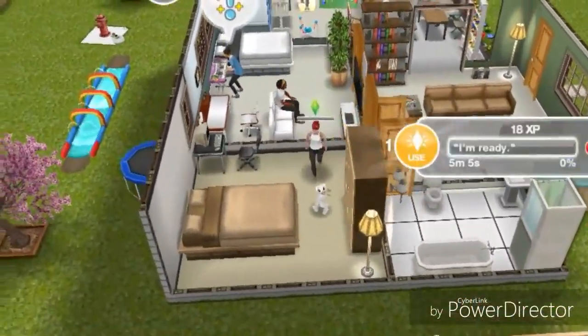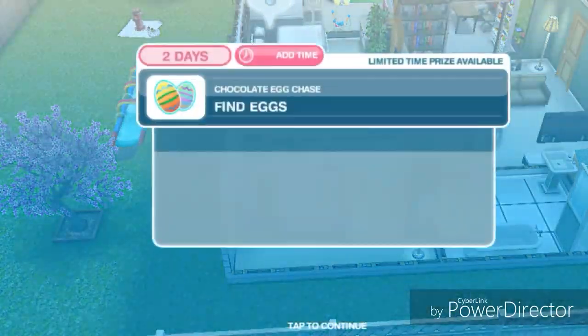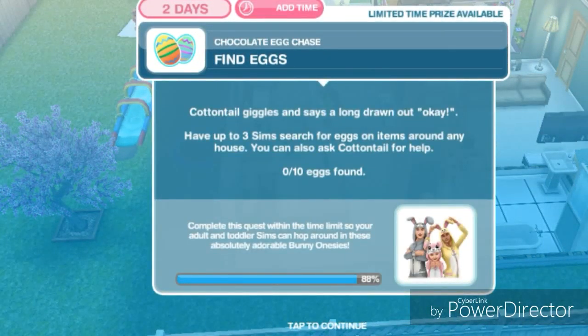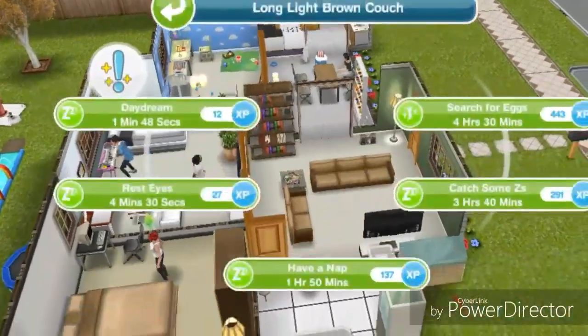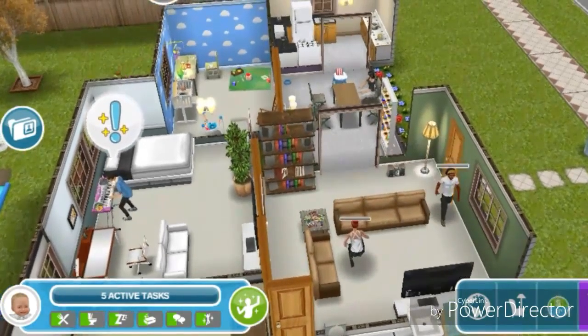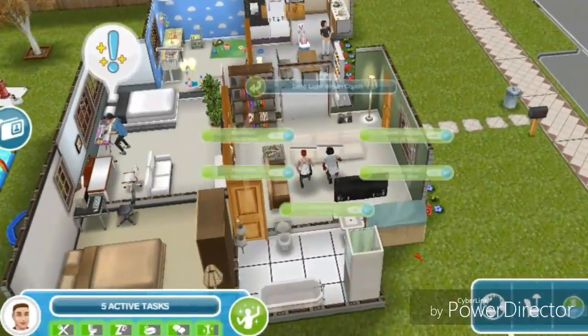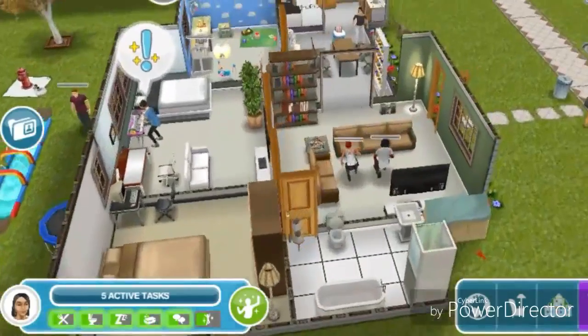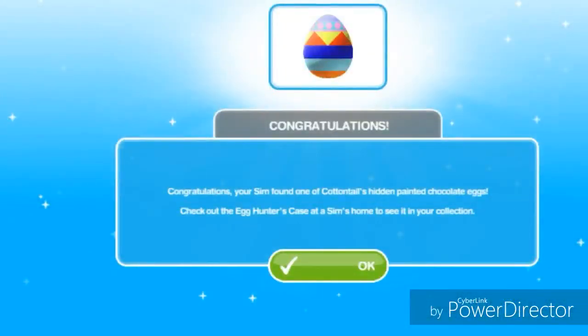Where's Cottontail? Oh, he's right there. Cottontail giggles and says a long drawn-out okay. Have up to three sims search for eggs on items around any house — you can also ask Cottontail for help, so there's zero to ten eggs to find. I'm going to have three sims search for eggs on one couch, and I do suggest you do this because it seems to work. If you have trouble finding eggs, I suggest you do this.